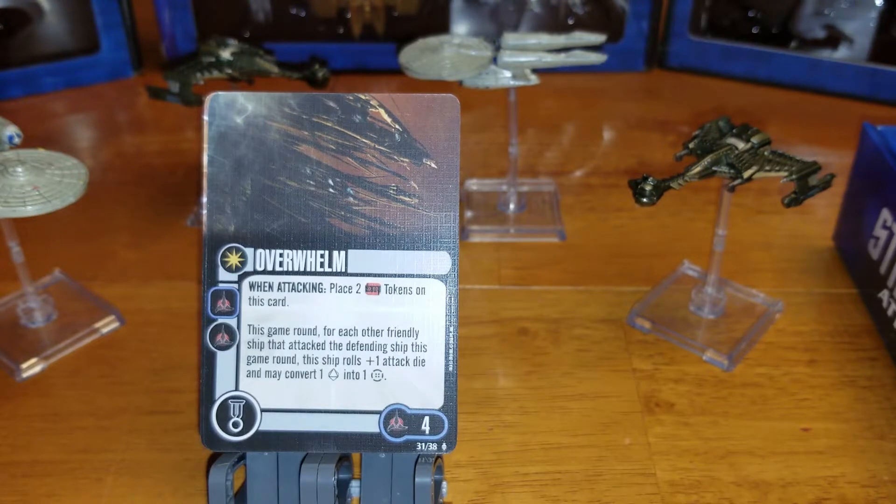Overwhelm — when attacking, place two time tokens on this card. This game round, for each other friendly ship that has attacked the defending ship this game round, this ship rolls one extra attack dice and converts a blank into a battle station.